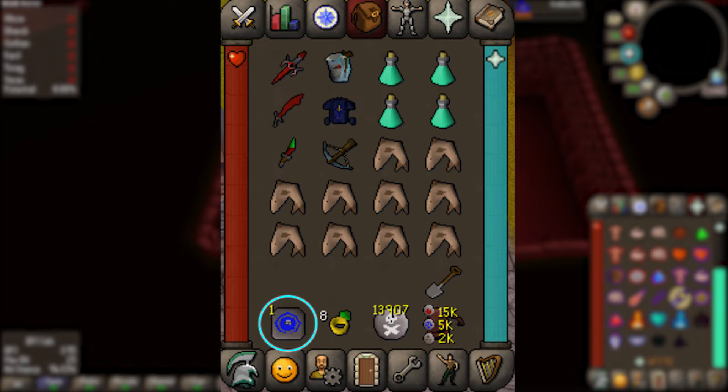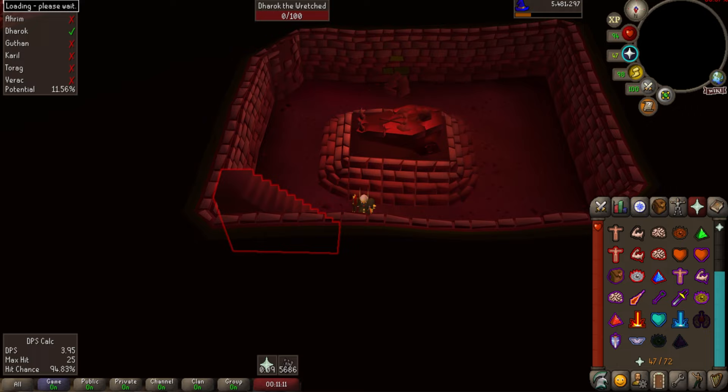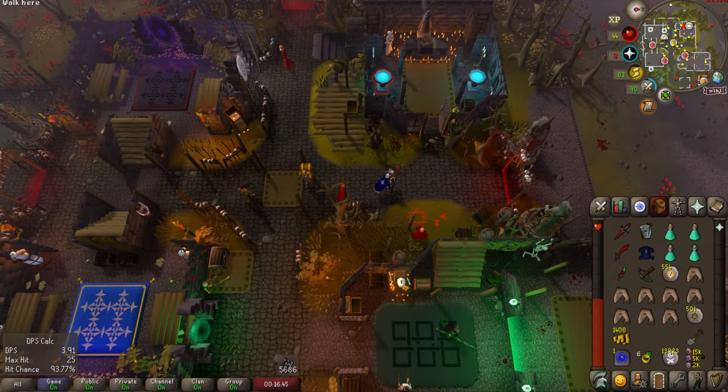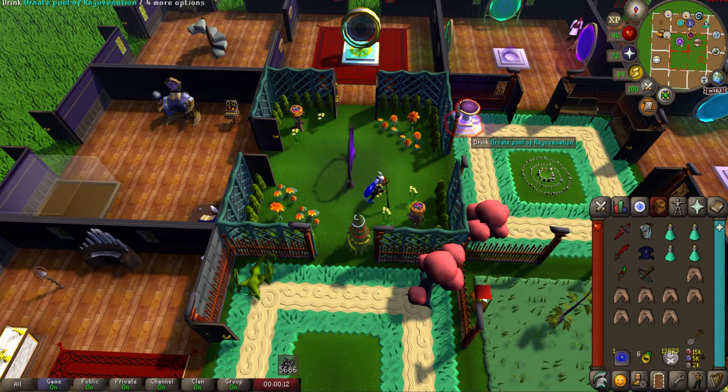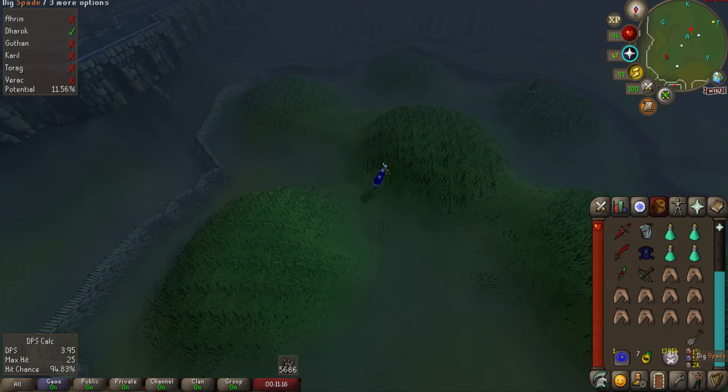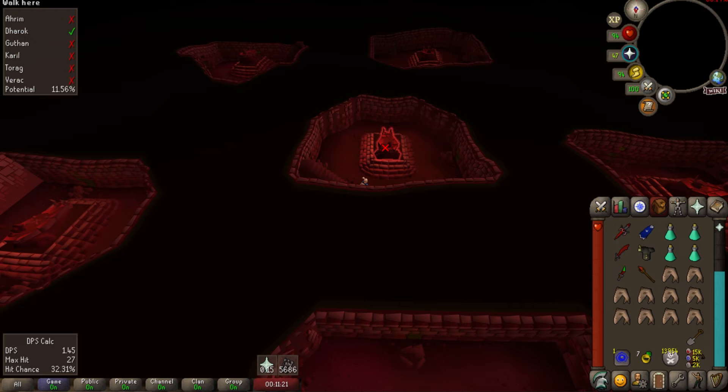When you finish your run you need to replenish your stats and potentially bank to resupply. At low levels, the most efficient way is using a ring of dueling to teleport to the Ferox Enclave — there is a pool there that can completely restore all your stats and a bank nearby to resupply. It's unlikely early on you'll have a rejuvenation pool in your house, but if you do obviously use that. One optimization is building an altar in your house and bringing more food so that you don't need to bank every single run, since as an Iron Man your biggest bottleneck will always be supplies and reducing consumption of dueling rings and prayer pots will go a long way.